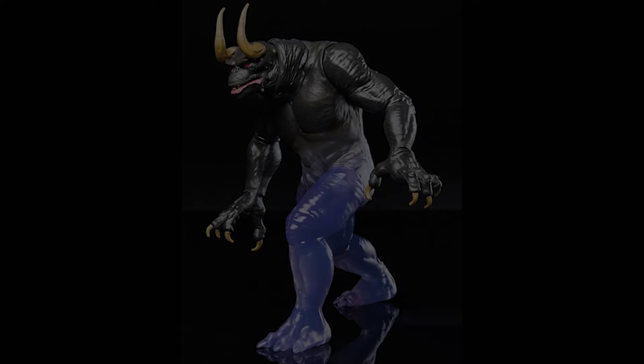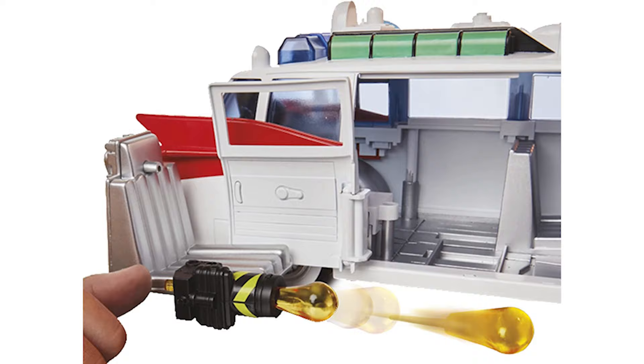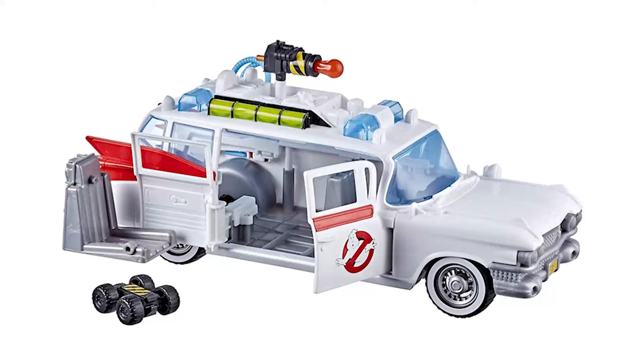Get ready for thrilling ghostbusting adventures with the Ghostbusters Ecto-1 playset. The Ecto-1 features working wheels, opening doors, and a swing-out blaster seat. Your fright-featured Ghostbuster figures fit into this Ecto-1. It comes with the Ecto-1 blaster, projectile, and mobile ghost trap accessories.